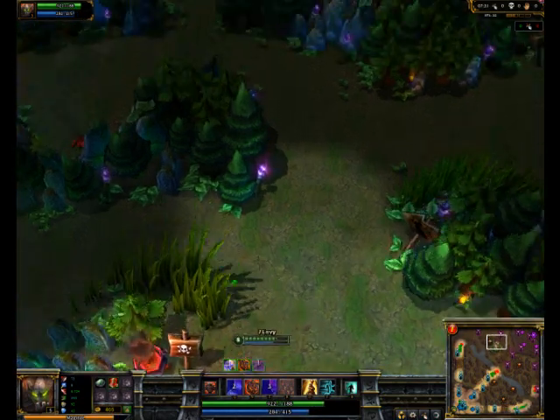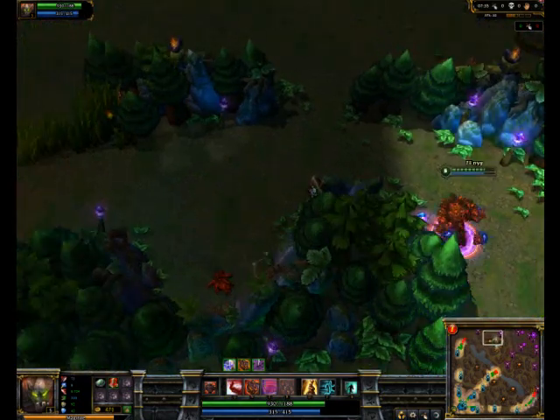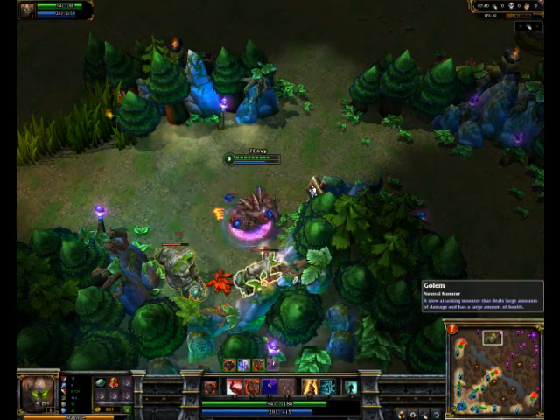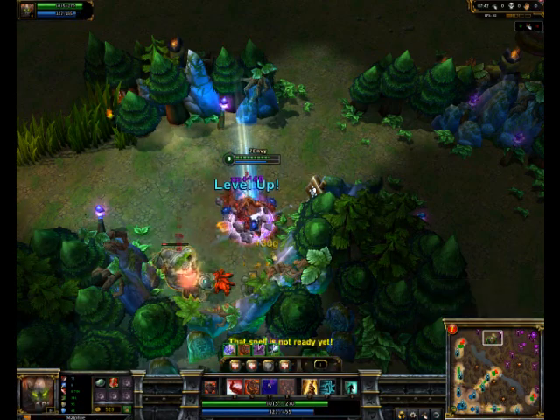For Malphite, you should make sure you keep your eye on the lanes and keep ganking. Half the job of the jungler is to gank, not just stay in the jungle and farm. You want to gank to get the surprise element, and you also have Red Buff to help.